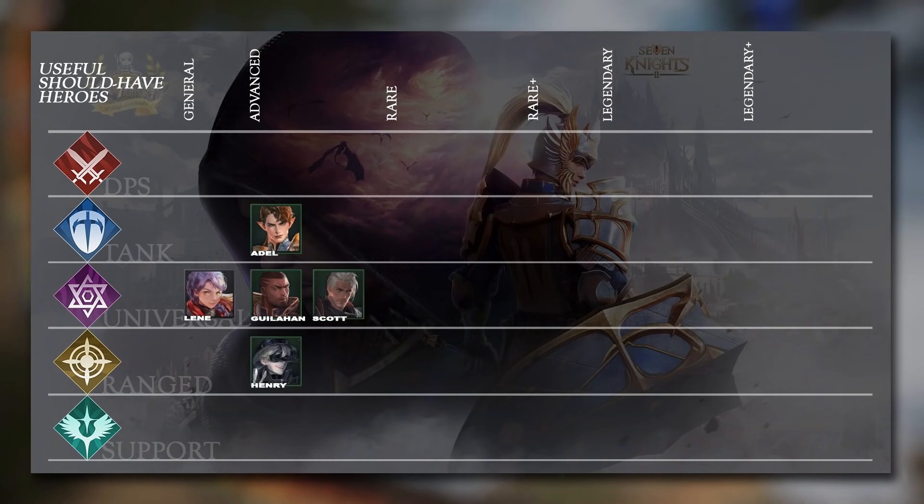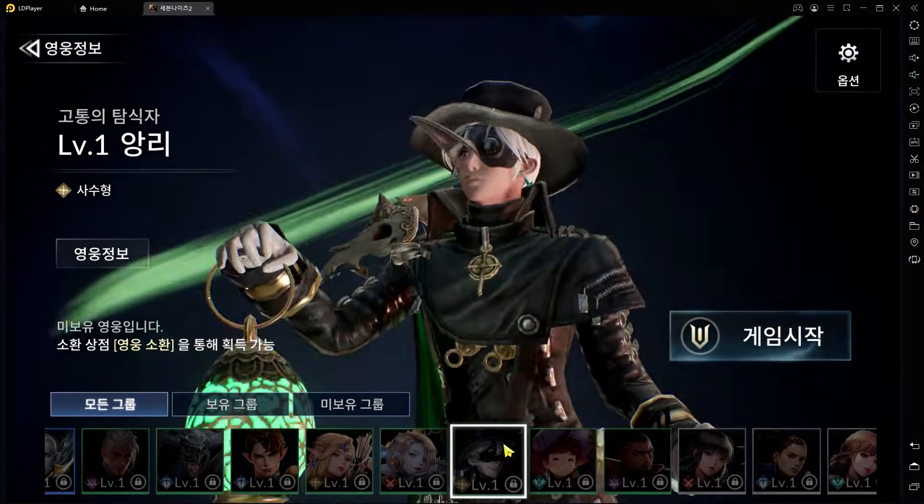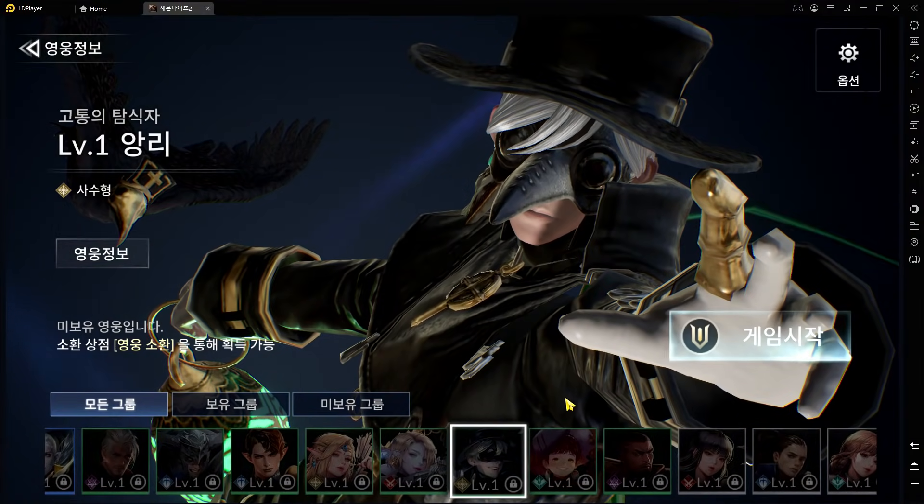Next up we have Henry. He's another status resistance provider who boosts your resistance against Paralysis, which will be really handy in the Barion Raid. He is obtained from Gacha and is not given for free.